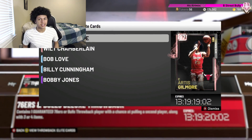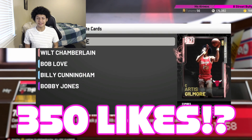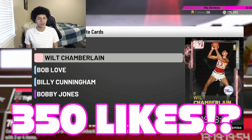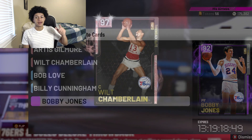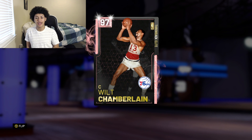Today's Thursday, which means we got some Throwback Thursday content. The teams were the Chicago Bulls and the Philadelphia 76ers. We got five brand new cards today: a Pink Diamond Artis Gilmore, a Pink Diamond Chamberlain, a Diamond Bob Love, a Diamond Billy Cunningham, and an Amethyst Bobby Joe. And as you guys see on the screen, we have a Pink Diamond Wilt in front of us today, who we're going to be getting a gameplay with.